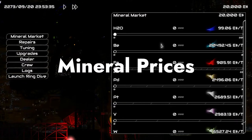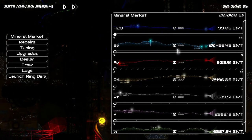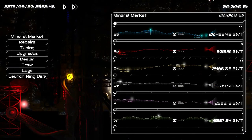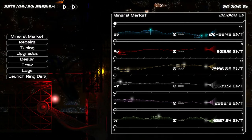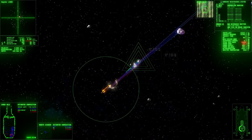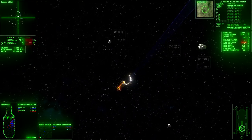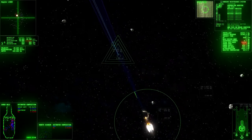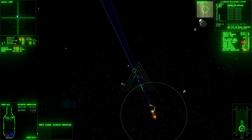The first point is to keep an eye on mineral prices. When you get to the base for the first time, go and look at what the price per ton is. These prices fluctuate within a certain range, and you'll immediately see that certain minerals are more valuable than others. Those are the minerals you want to keep an eye out for when mining, because you'll need to decide what's worth chasing — especially since pursuing minerals at high speed risks damaging your ship.